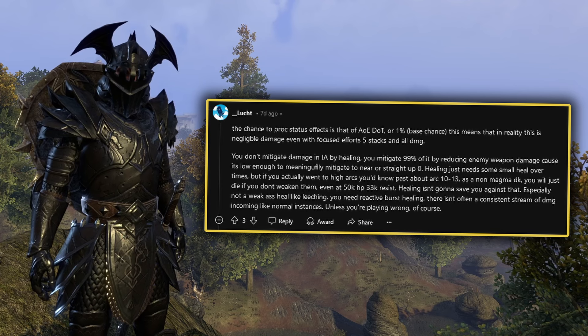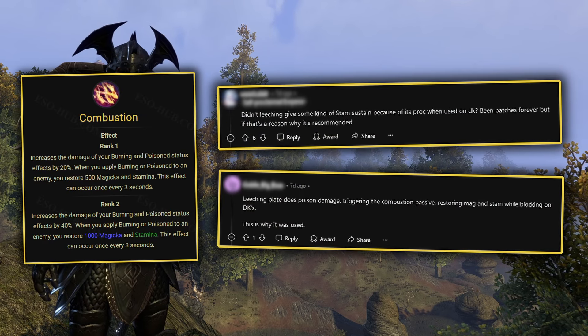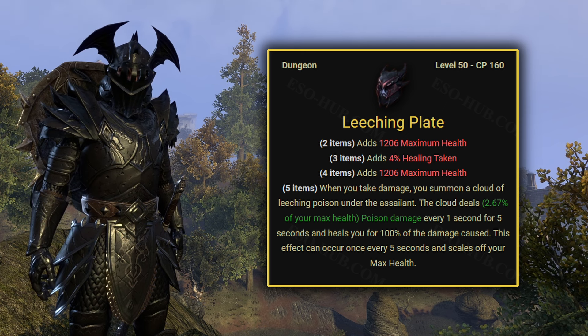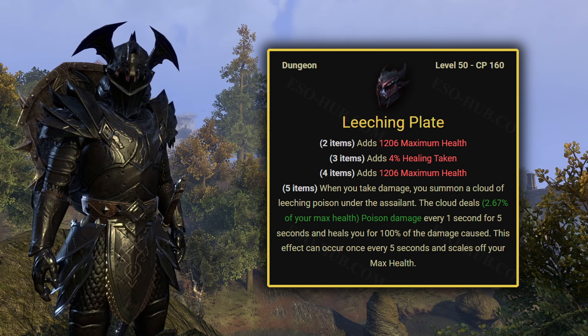Just look at this Reddit comment from Lucht, which explains why it's bad. Some people wrongly thought that Leeching would reliably proc their Combustion passive, which was not the case because of Leeching being an AoE dot with 1% base chance to proc Poisoned. But you get it — there were things to argue against, and I could totally understand why people thought Leeching was strong.